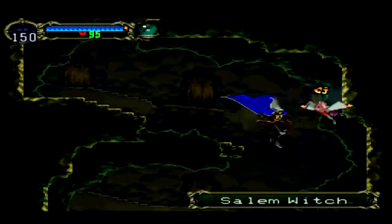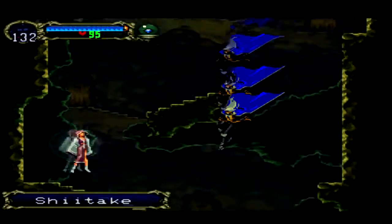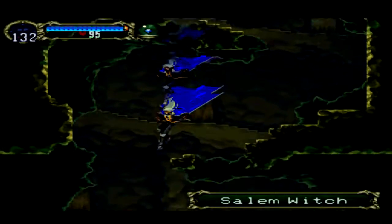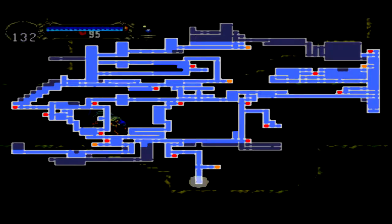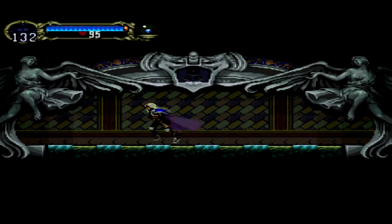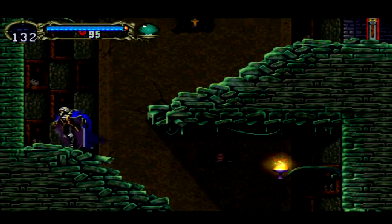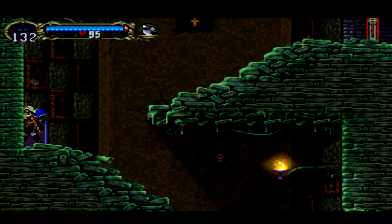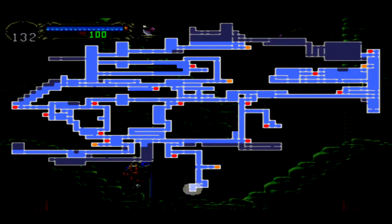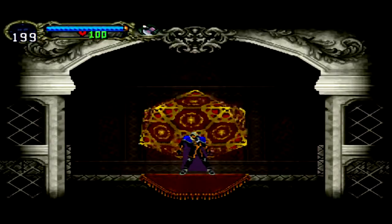Let's fight some more Salem witches. Apparently the witch can still throw its attack out after being killed, so be careful with that — the attack has some tracking too. We should be getting fairly close to where we need to go. Let's stick with the axe for now, it's better than the gem for sure. Oh nice, a save point — I wasn't expecting one there, and it goes both ways.